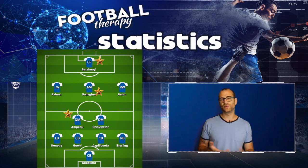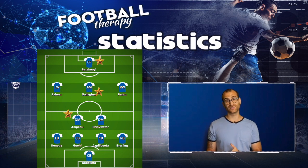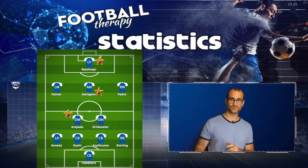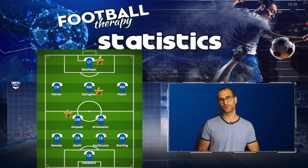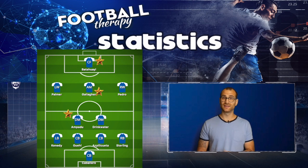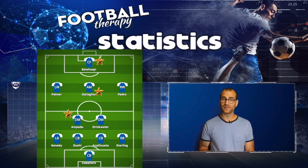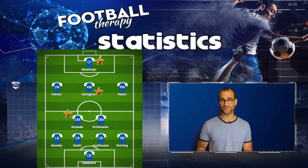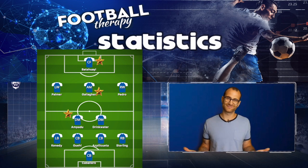Pedro didn't have a good game, but we don't need to assess him because we know he can be good. Casey Palmer was a bit disappointing — apart from two excellent flat diagonal passes to the striker, he was largely a passenger and didn't get involved enough. The rest of the players were serviceable at best, but again, context is required — it's the first half of a preseason game, the first time they're playing with each other.